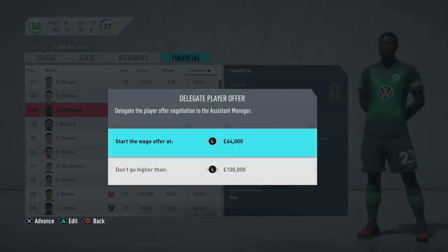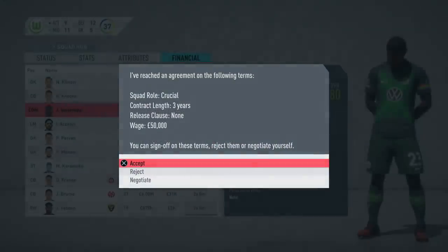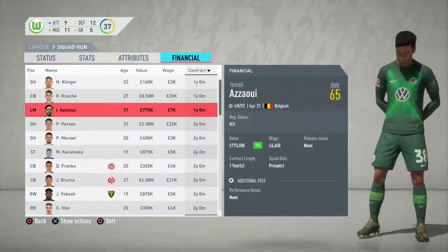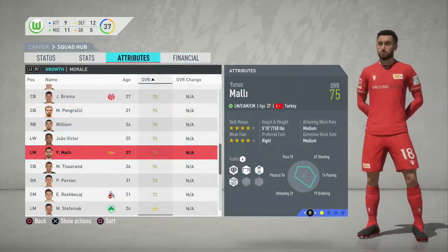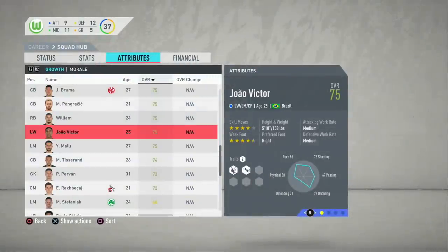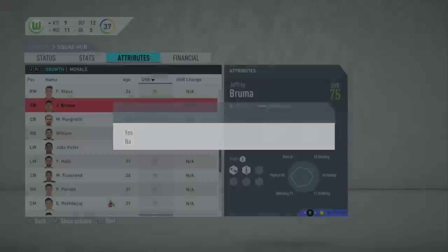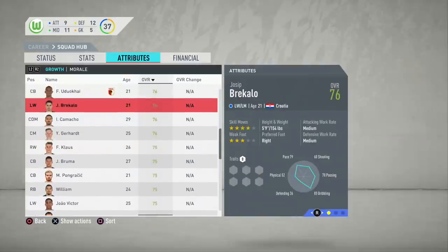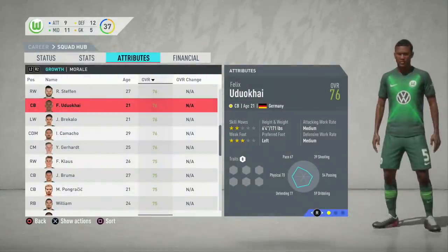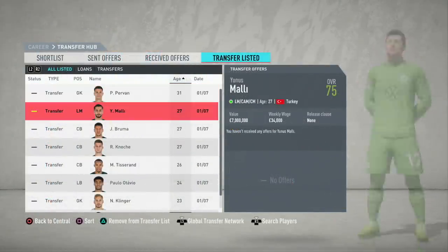The four expiring contracts are Klinger, Robyn Noke, Azawi, and Gwilavogwe. Personally I would let all four go at the end of the season or try to sell them during the season for a transfer fee. You might want to keep Gwilavogwe though, as the holding midfielder is the club captain of Wolfsburg. He is 80-rated and one of the best players in the team, but at 28 turning 29 during the season you might prefer a younger option.